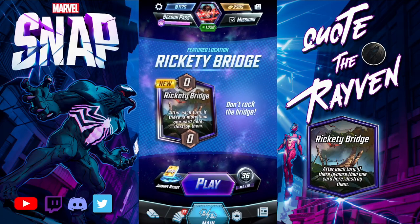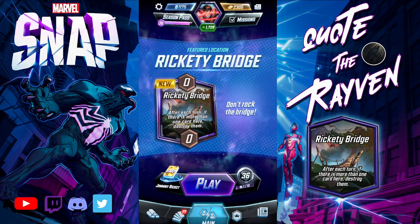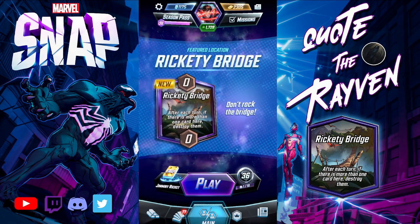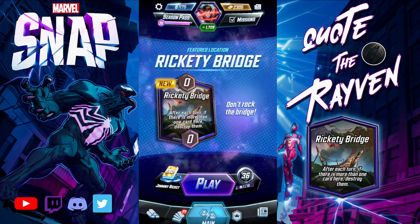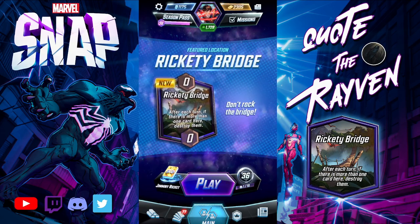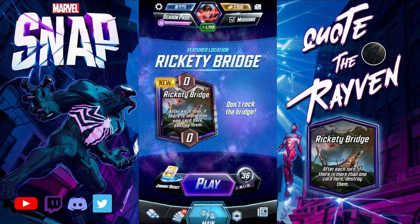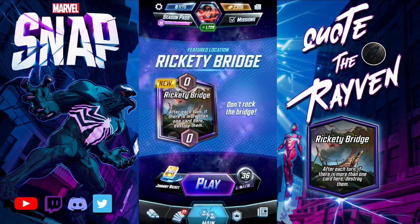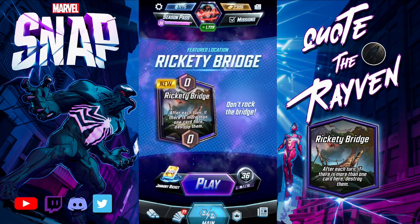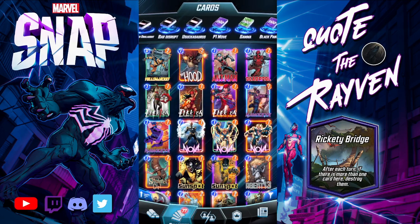Hey, what's up, it's Raven, another Marvel Snap video. For the next 24 hours — it was 48 — the featured location is Rickety Bridge. After each turn, if there is more than one card here, they get destroyed. Doesn't matter if it's on your side or their side, it's going down. We put a deck together for this one called 'Jimmy Rickett.'